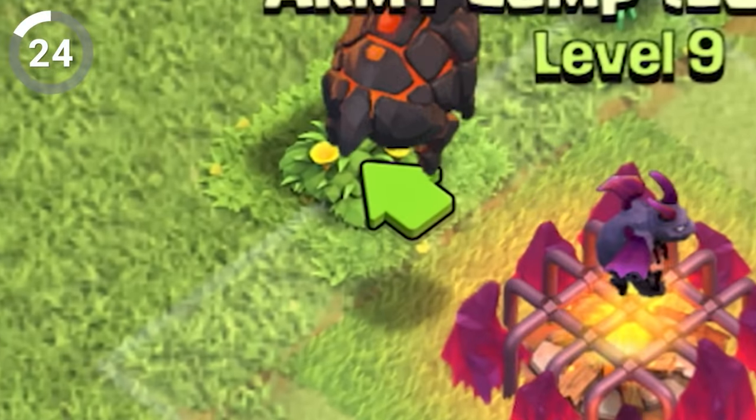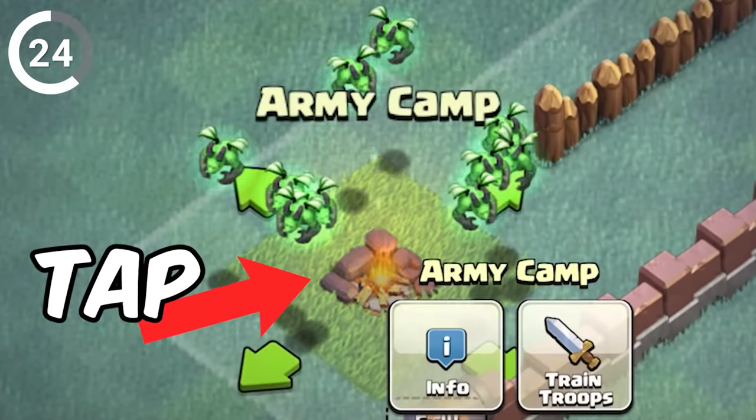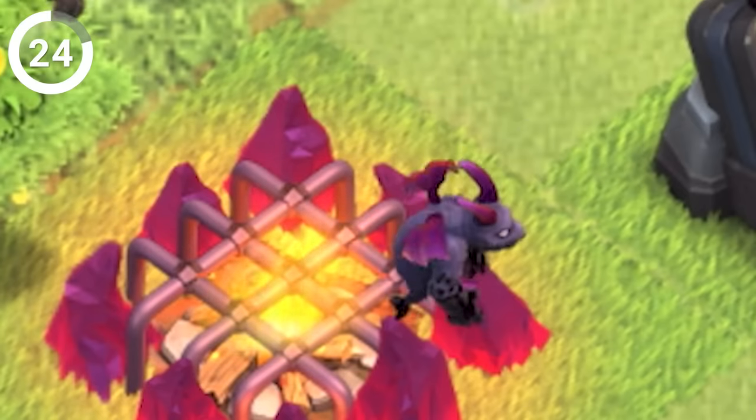Did you know that you can make your minions sneeze in Clash of Clans? All you have to do is tap on an army camp with minions inside, and they'll start sneezing uncontrollably. And the higher their level, the more they'll sneeze. Bless you, my flying friends.